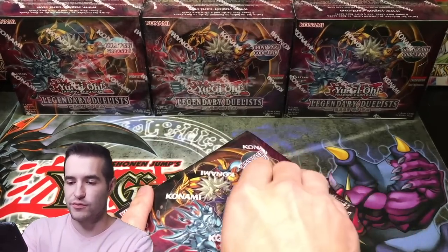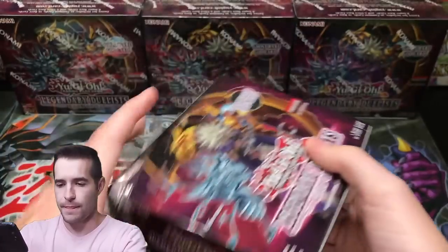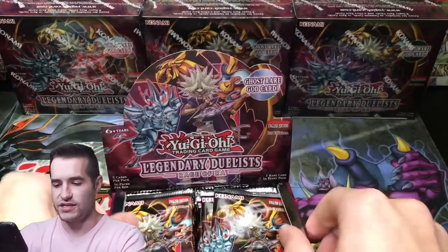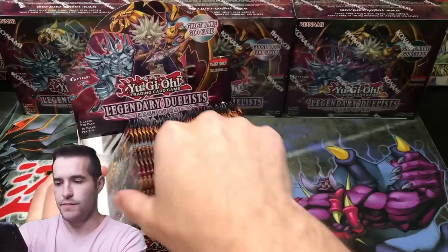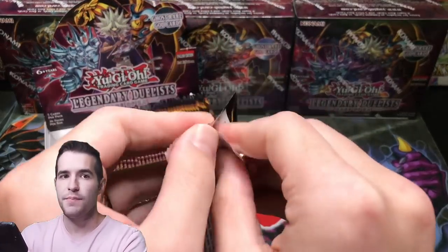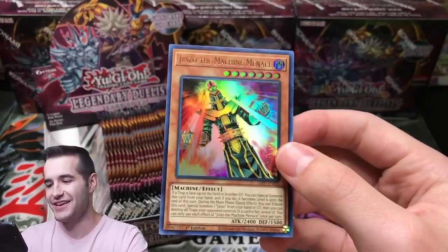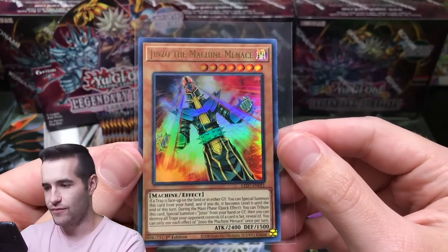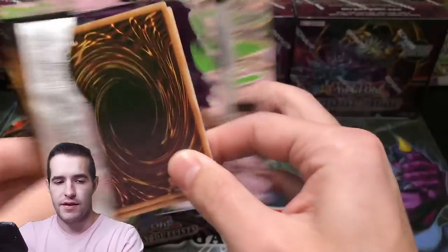Second box. Maybe we won't get so many dupes, or we'll get dupes of something we don't have yet. We want to get some Jinzo, we want to get some God Slime. Jinzo the Machine Menace — right off the bat! That's pretty epic, check that art out. Right off the top we got a Jinzo the Machine Menace. Pretty hyped about that.